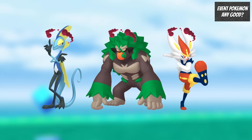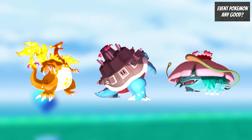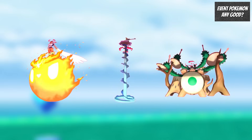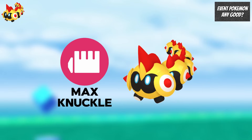Getting these Galar starters in their Max forms and powering them up will be really useful counters when Gigantamax Charizard, Blastoise, and Venusaur arrive later on in the month. These Galar starters will also eventually have their Gigantamax forms releasing, so getting candy now to power them up and power up their Max moves will be really useful. Max Phalanx is the only Pokemon currently with access to the same type attack bonus for Max Knuckle, so it's worth picking up for that.